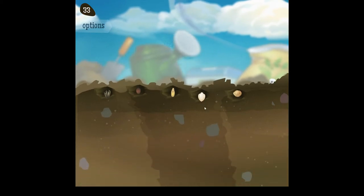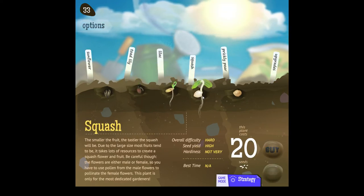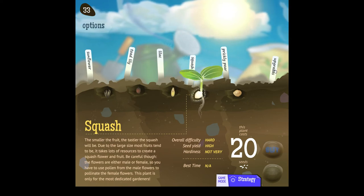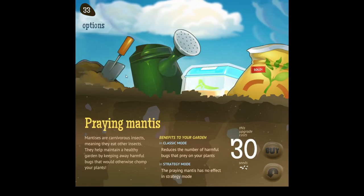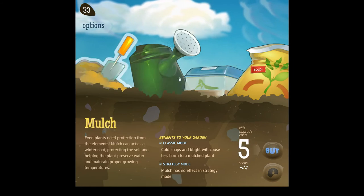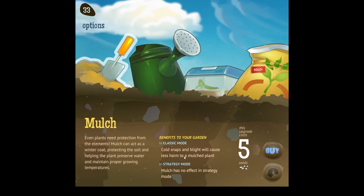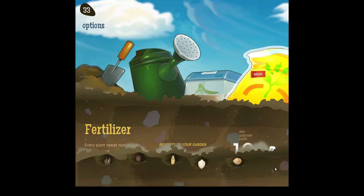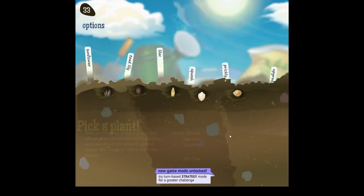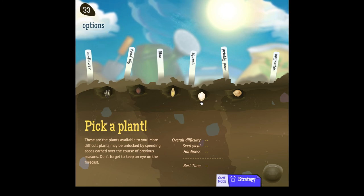Yeah, we'll go for squash next time. We can't buy this upgrade — Water Pail — no, we don't have enough resources for that. And these two are not doing anything in strategy mode, so not getting them. What do they do in classic mode? Reduces the number of harmful bugs that prey on your plants. Cold snaps and blight will cause less harm to your plants. Gives you a more regular water supply. Makes more additional value between your plants. Okay, that's what they do in classic mode — not too fancy, but quite useful probably. So next time we go for the squash. Yeah, we're good for this time. Thanks a lot for watching, have fun, and see you next time.